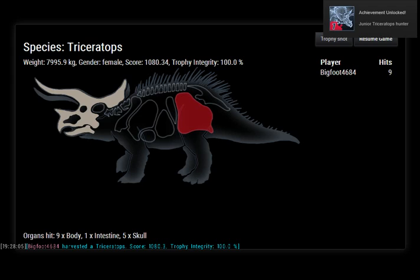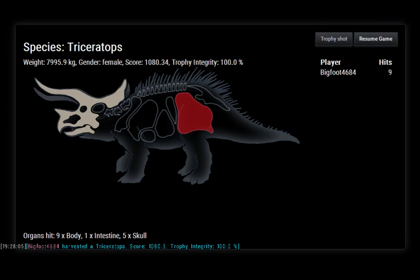Okay, so I got it in the butt apparently. Yeah, I shot it in the butt. Organs hit: body, intestines, and skull. Okay. Weight — wait, holy crap. Gender: female.